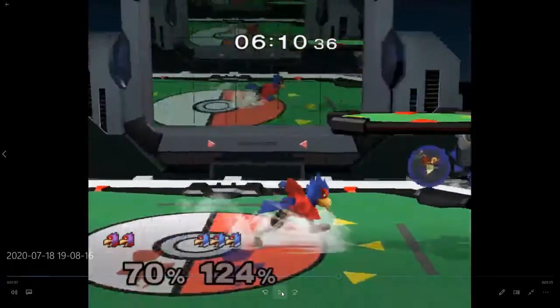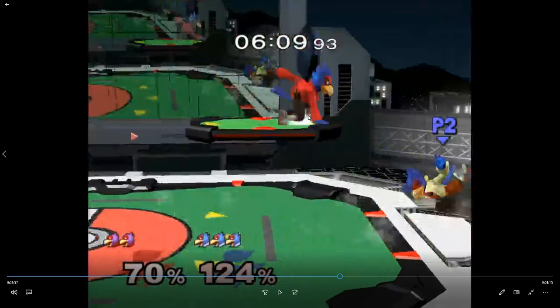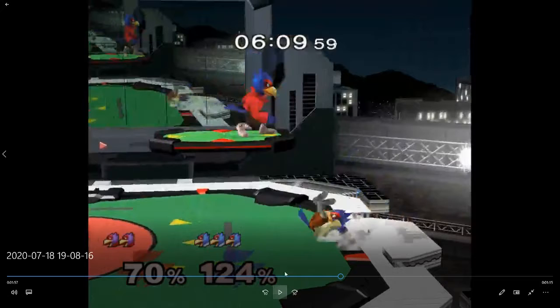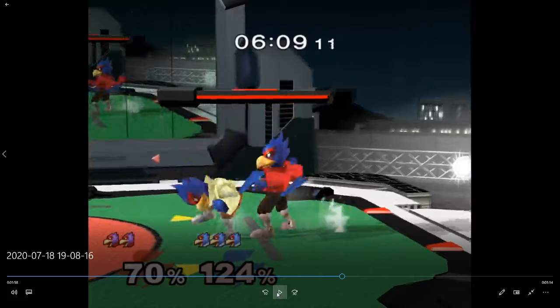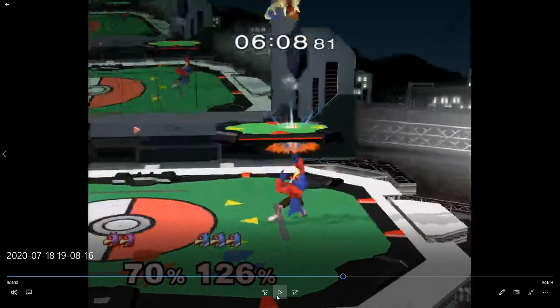He's comboing you — you missed your tech. He's still a Sheik player at heart. He wavelands on the platform — I do the same thing, I always wavedash on this platform. That's funny because he can cover everything. He should have landed and shined you — shine is so much faster than grab, why would he grab here? Well it works. I think you were trying to up tilt him.